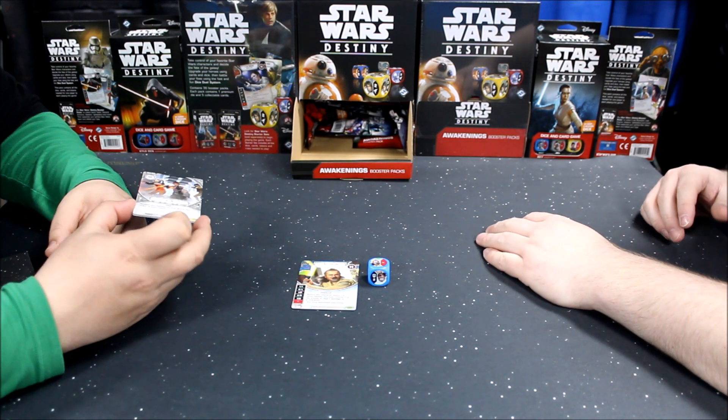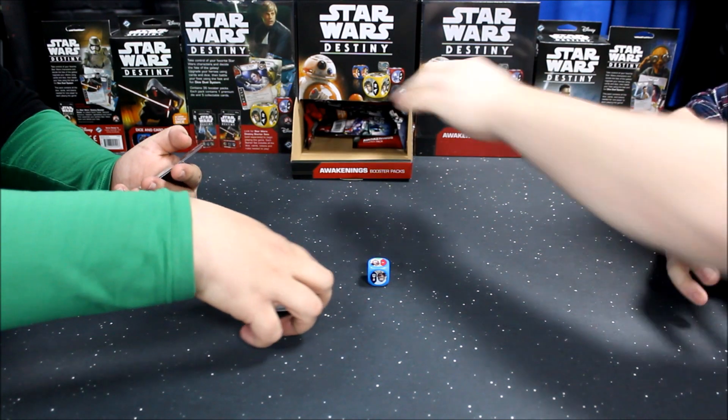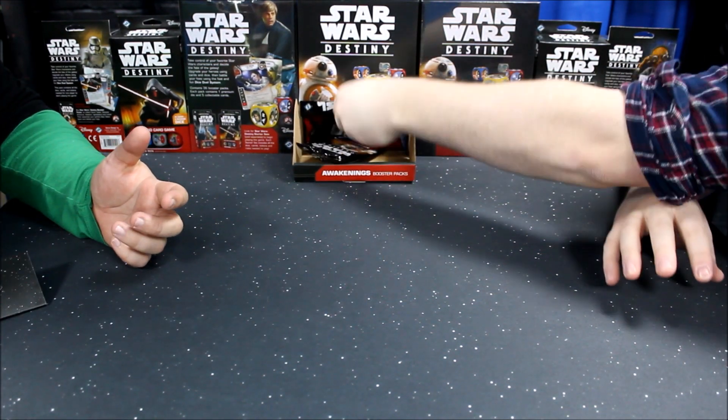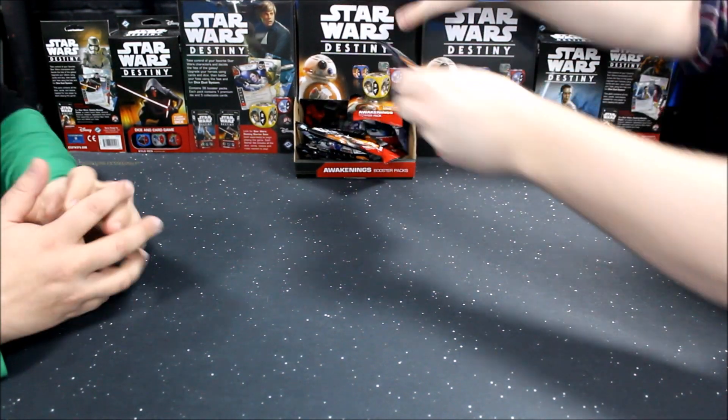He generates shields with those two results and then you can flip them around. 'All In' is quite good as well — 'resolve any number of dice.' This is my fourth right, I'm gonna dig in, go deep. Let's mine for a good character.